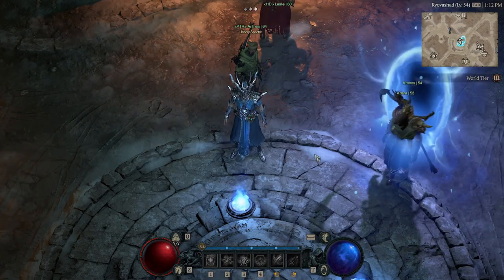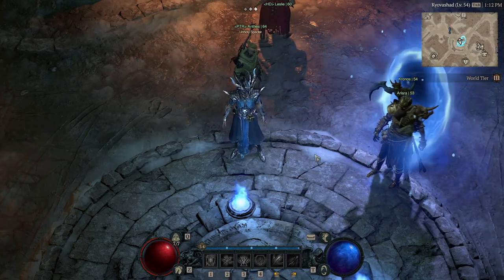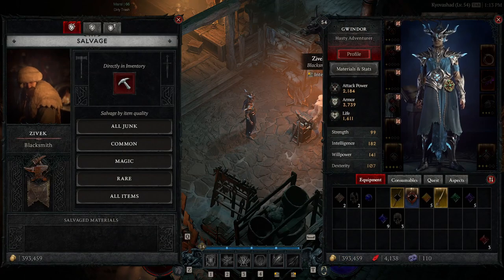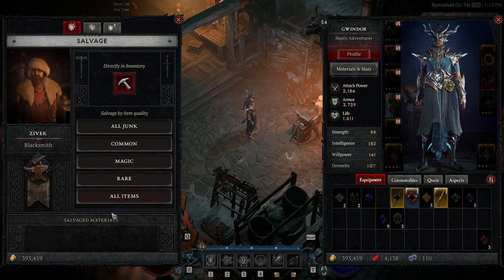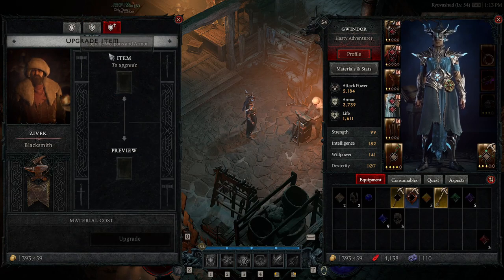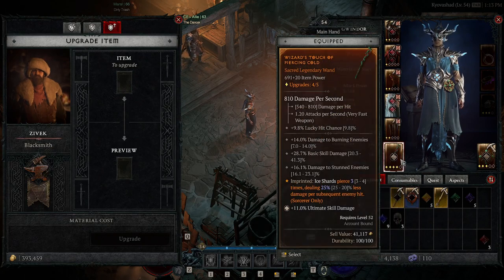Today we are covering off each of the artisans within Diablo 4. To start off with, we are going to have a look at the Blacksmith. This is where you salvage all of your items by clicking one of those buttons, and you can directly salvage something within your inventory by clicking this. You're also able to repair all your items — once you die you lose 10% durability on your items, so you come back here to repair them.